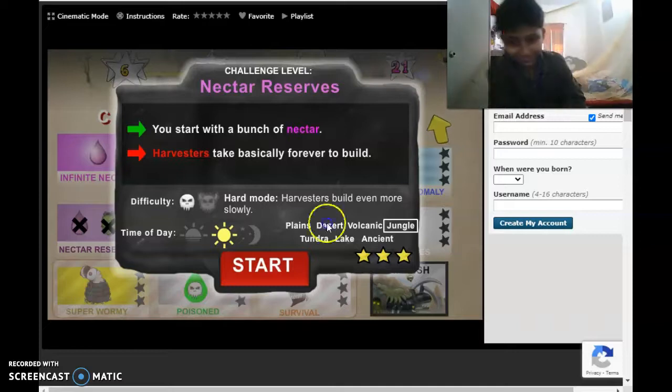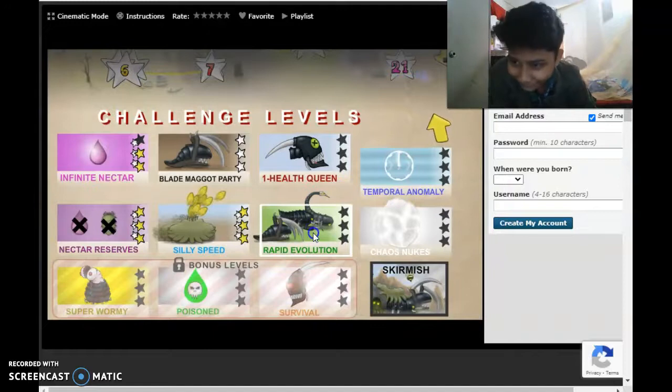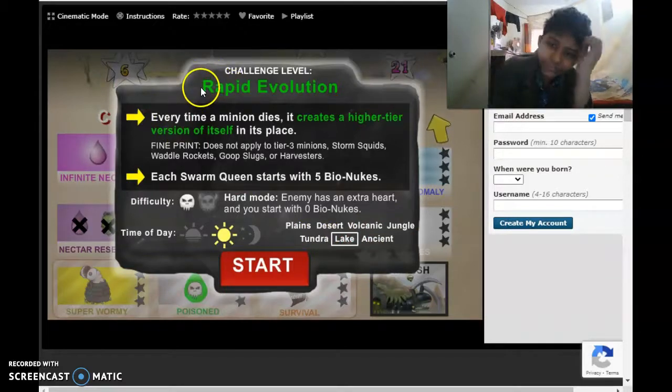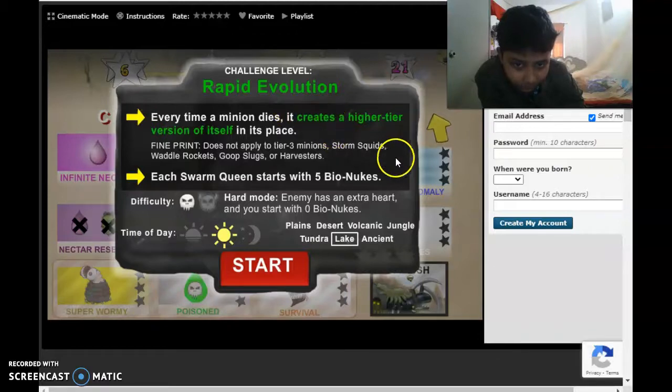And then you'll see you completed it in hard mode also. Let's do Evolute. Evolute Thunder. This is Evolute — every time a minion dies, it creates a higher tier version of itself in its place. Fine print: it does not work for storm squids. Storm squids go to storm squids. It doesn't go to queens.